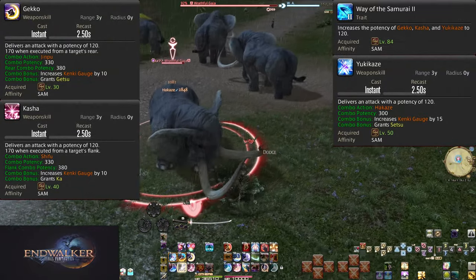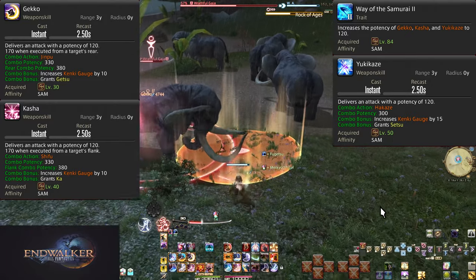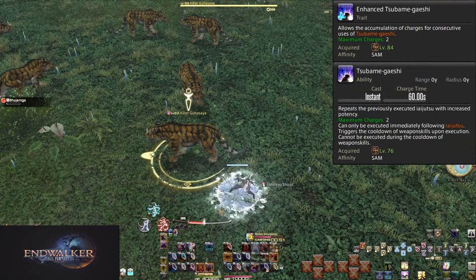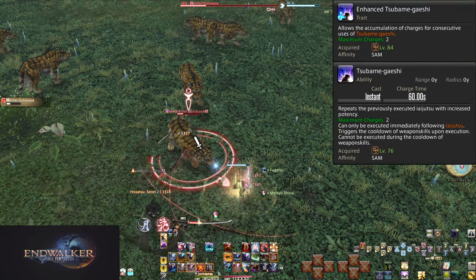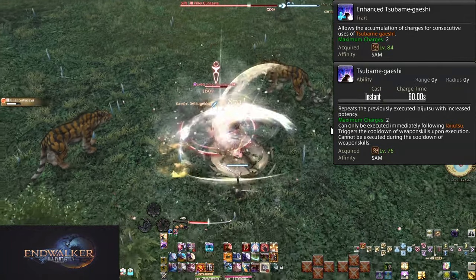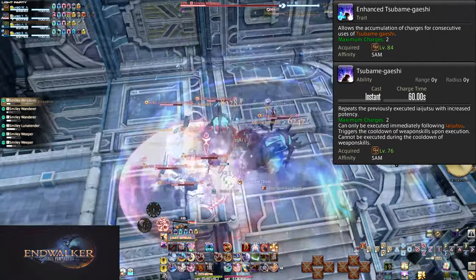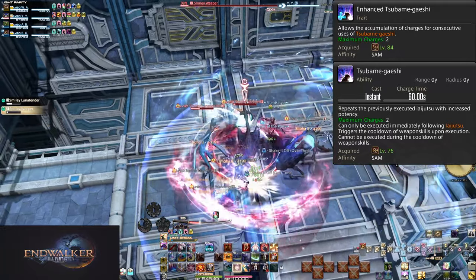Level 84: Way of the Samurai 2. Yukikaze is now 300 potency, and Gekko and Kasha are now 330 potency with a 380 potency positional. Level 84: Enhanced Subamegeshi upgrades Subamegeshi into a skill with charges — 2 charges total, still 60 seconds per charge, making it a 2-minute cooldown overall. The moment you use a charge, the cooldown begins even if you already have a stored charge. You can use two Subamegeshis back to back, leading to bigger burst sections with two Kaeshi Goukens or Kaeshi Setsugekas in short order.